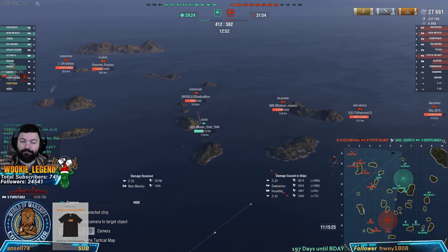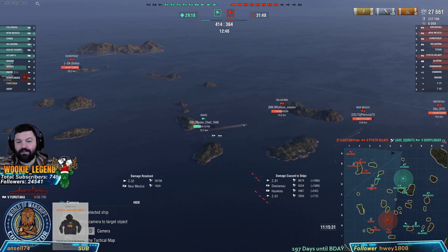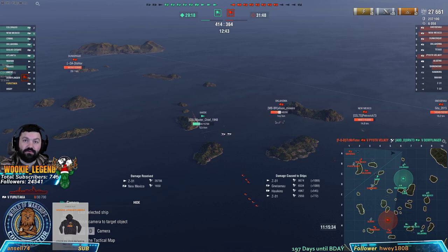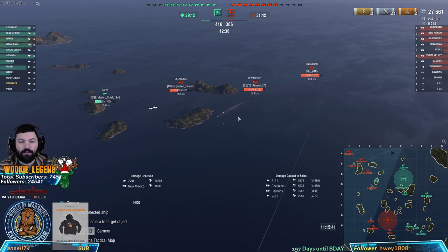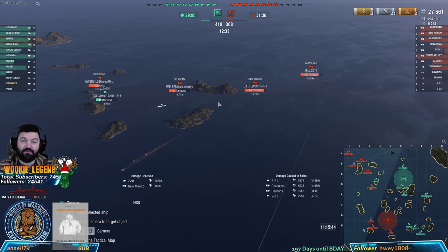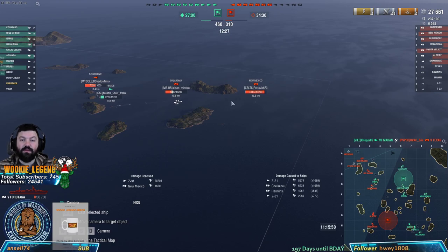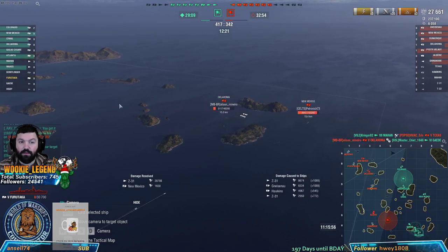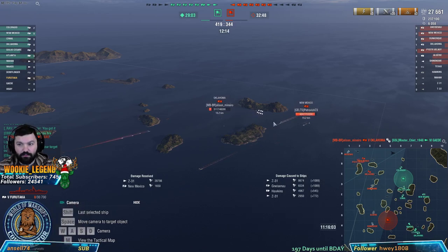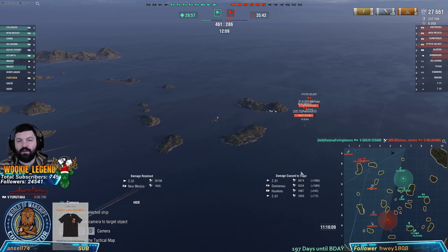I'll show you game two on how to play the Furutaka a little bit better. These are the situations you're going to fall into as a new player - you're going to be putting yourself into positions where you don't understand why things are happening. The Zed has really good AP. I was broadside to him, he has a fast reload, and I couldn't get out of that position fast enough. We saw the Shimakaze but we didn't see the Zed.